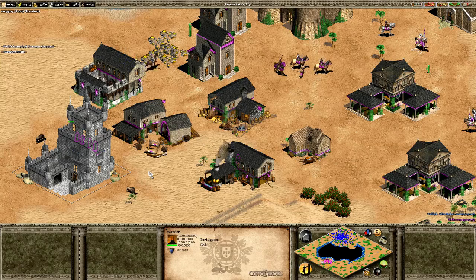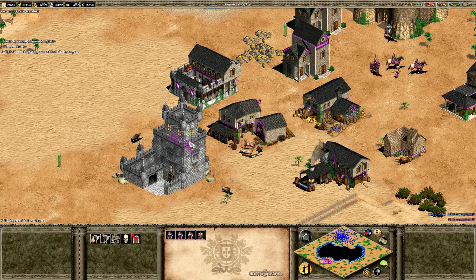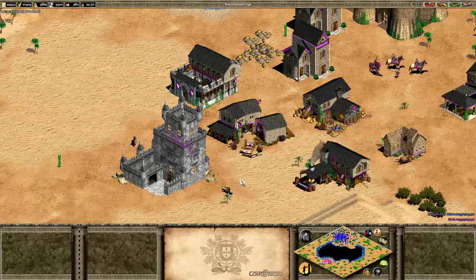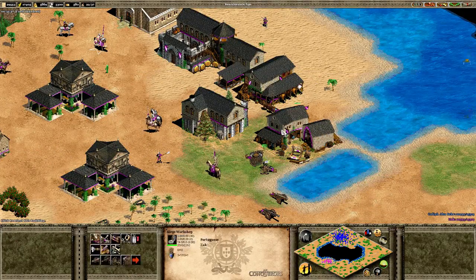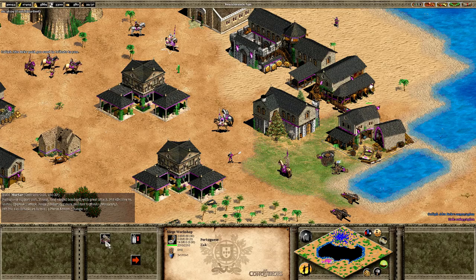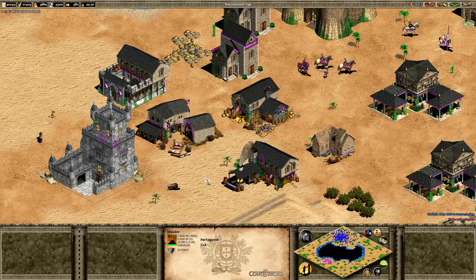That wonder is interesting because, although it serves the purpose of a standard wonder — activating a wonder victory — wonders now have an additional purpose. If you muster enough resources to build a wonder, you get a bonus. In the case of the Portuguese, it reduces the cost of a mortar to 200 gold and 200 experience, down from 400 gold and 400 experience. This wonder is unique to the Portuguese in its effect.